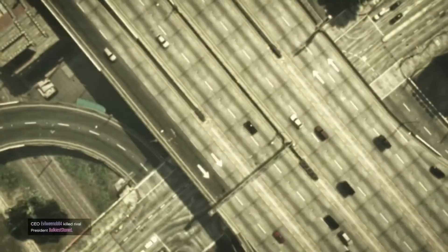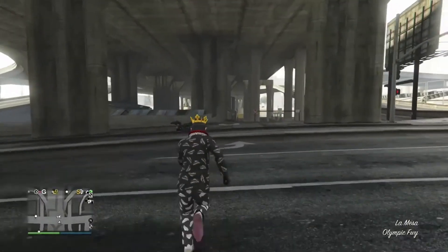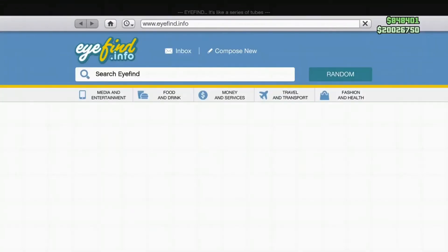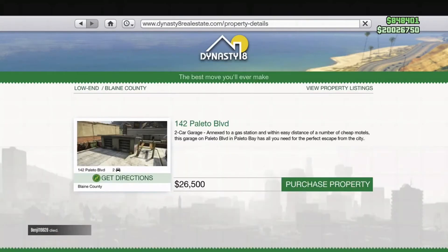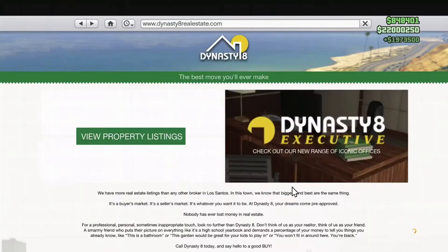I'm just letting it load back in and repeating the glitch to show you that it actually works. Once you're back in a different lobby, pull up your phone, go over to the internet, and purchase the cheapest garage you can, putting it over the sixth slot. And there you go — two million again, straight into my bank.